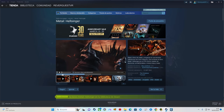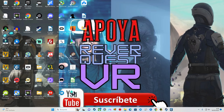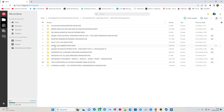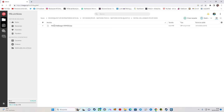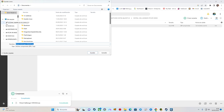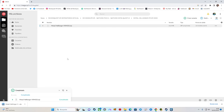Una vez que lo compremos, tenemos que instalar el juego. Una vez instalado, el segundo paso es irnos a nuestro repositorio, a la sección de VR mods, y aquí tenemos Metal Hellsinger PSVR mod. Entramos en él, descargamos este ficherito comprimido con los tres puntos y descargar. Se nos descargará y guardamos en descargas.